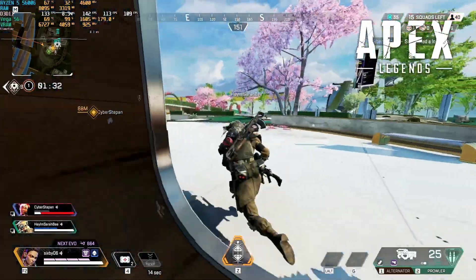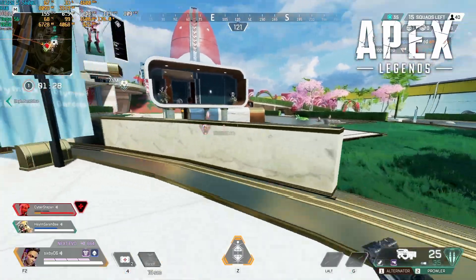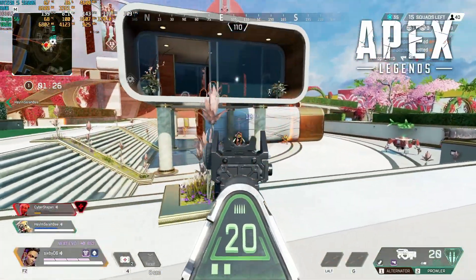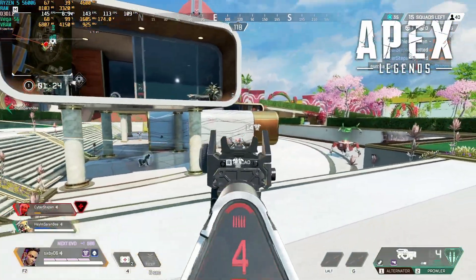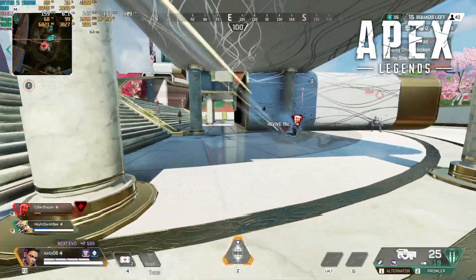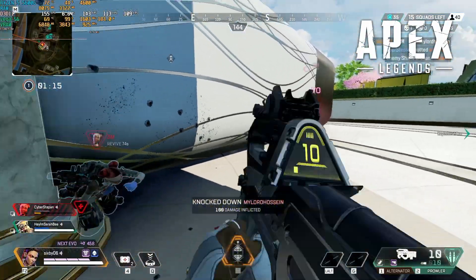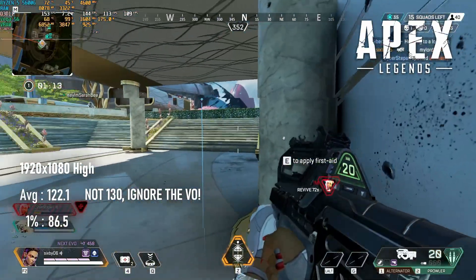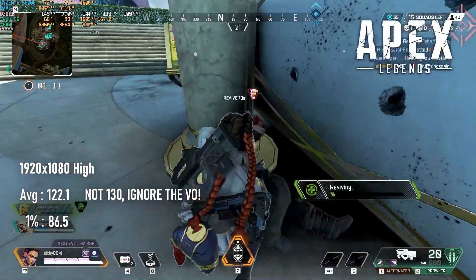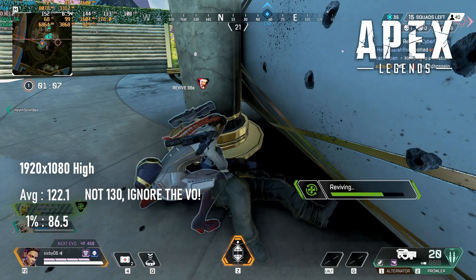During initial testing, I realised I haven't been disabling the 144 FPS cap in Apex Legends since I last reinstalled it — oops on my part. But it turns out not to have been the end of the world. The Vega 56 can push maximum frames of 170 or higher, and the average is a still excellent 130 FPS at 1080 high settings. Be sure to disable the cap in the launch options if you plan on dropping quality further.